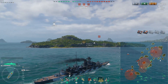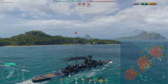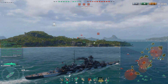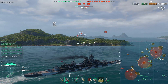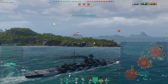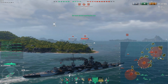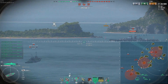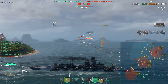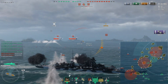Des Moines as well. All hands to battle stations — we're going in. I'm just waiting to pass this point at the end of the island and here we go, shots away. Now I need to start turning around so I'm not offering that full broadside, because Des Moines can be devastating. Two citadels and 12,000 damage — that's a decent start. And the Elbing is down as well.